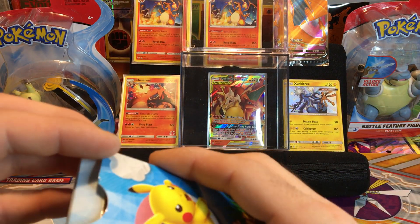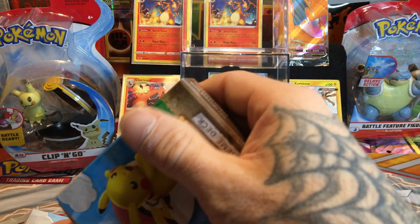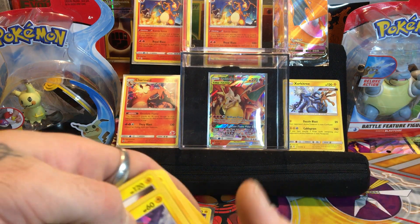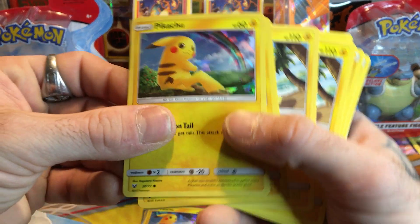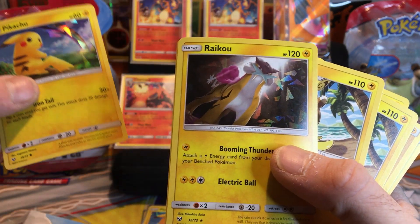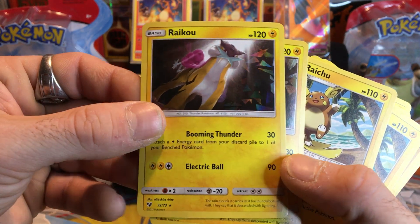I want to be very careful with this because I am keeping this for my daughter. This is a very nice set - I'm very excited. Here we go, we're gonna show this deck. Oh sweet, we did get a Raichu!